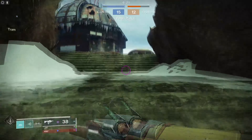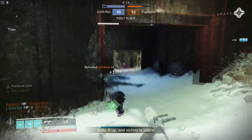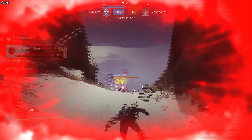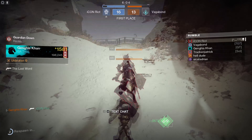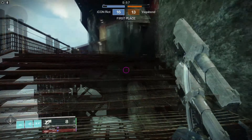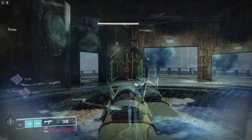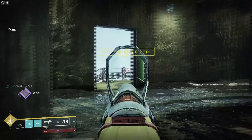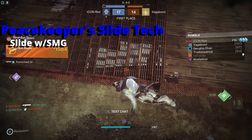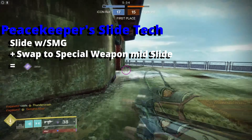SMGs perform drastically better with Peacekeepers, of course. But like I said, I honestly just prefer Dune Marchers for the slide distance. If you want to know the slide tech for Peacekeepers with the Forerunner or shotgun, whatever you decide to run it with — as you can see with the SMG you get that slide distance, with Forerunner you don't. All you got to do is slide with your SMG out, and you will get that slide distance. So slide with the SMG out, pull out your secondary, and then you get the slide distance of the SMG. Instead of that — if that makes sense.